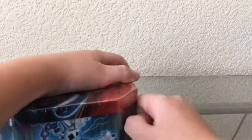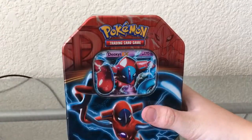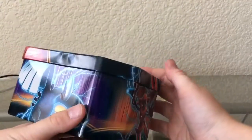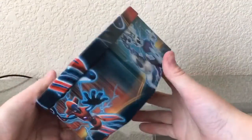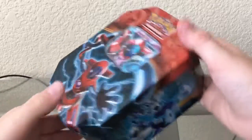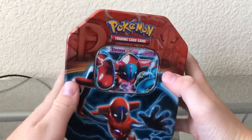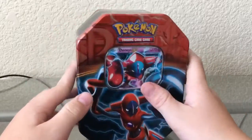Let's get the Seal of Approval off and open this. Here it is — it looks even better with the Seal of Approval off. It's so shiny, so awesome. Thundurus — I actually hope we can pull a Thundurus EX. I wonder what packs they have in here. Probably Plasma packs, but those are back from Black and White — nobody buys those anymore.